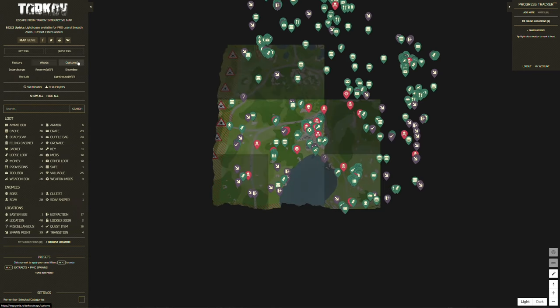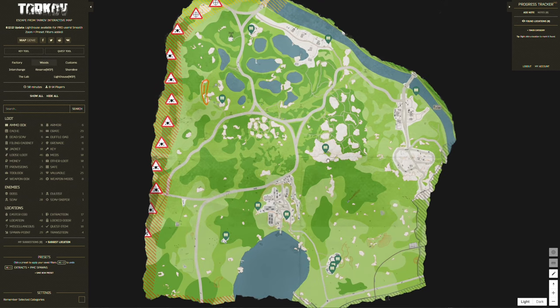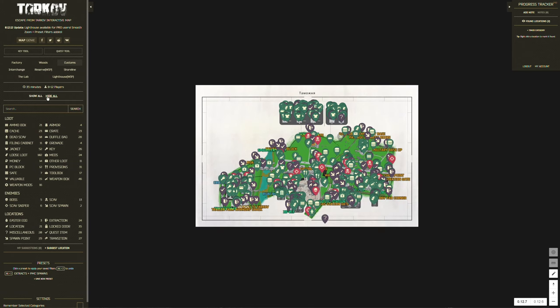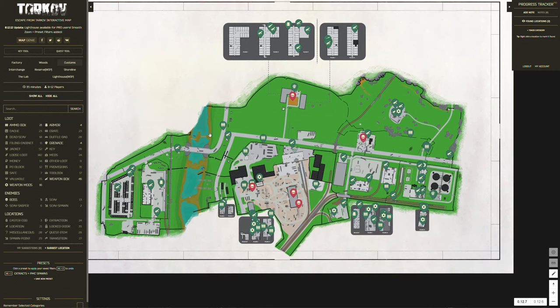Another great thing about Map Genie: if you're not someone good enough to kill geared players, on the left-hand side you can turn on ammo boxes to see where all the loose ammo spawns are around the map, as well as crates and weapon boxes — which is really the one you want. All those weapon boxes have a chance of spawning guns, armors, all that kind of stuff. On Customs you've got hard spawns for armors too. Add up weapon boxes, weapon mods, ammo boxes, and grenade boxes — there's an awful lot of loot spawns dotted around the map.